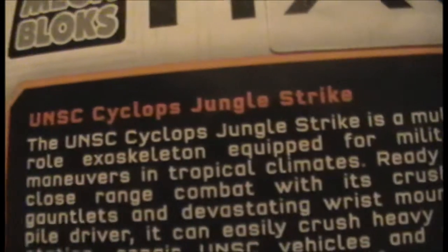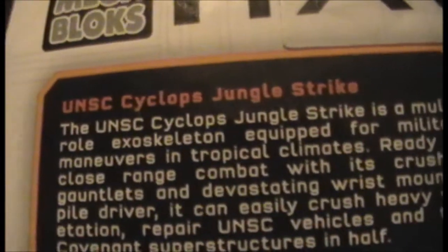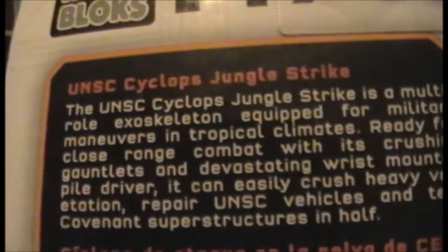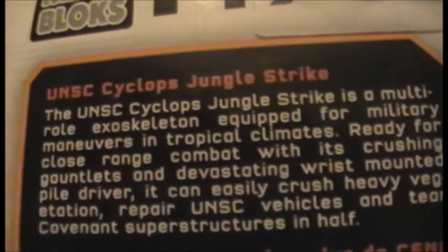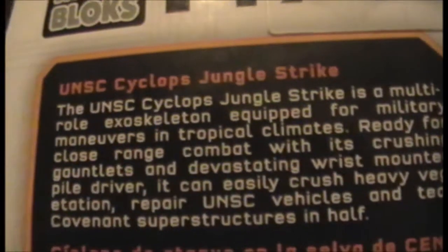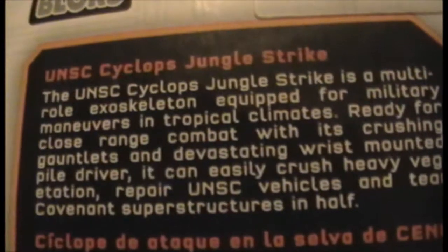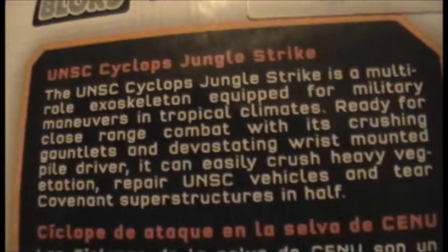The box gives a brief explanation: the Cyclops Jungle Strike is a multi-role exoskeleton equipped for military manoeuvres in tropical climates, ready for close-range combat with its crushing gauntlets and devastating wrist-mounted pile driver. It can crush heavy vegetation, repair UNSC vehicles, and tear Covenant superstructures in half.